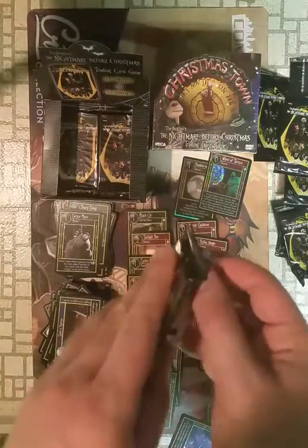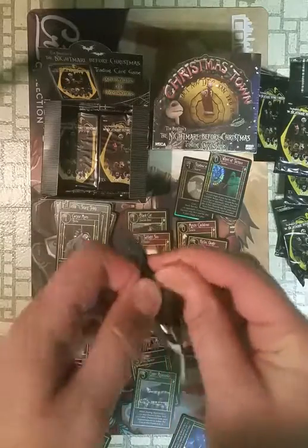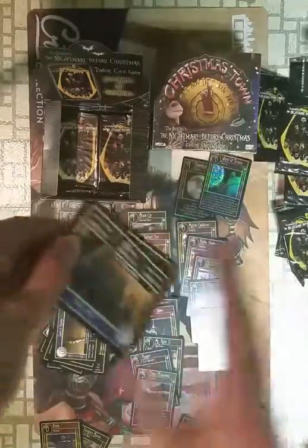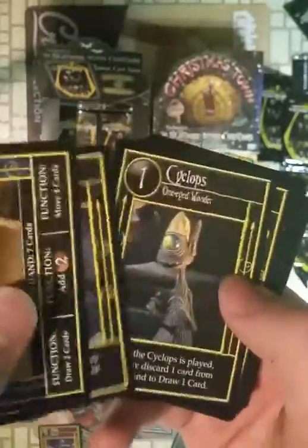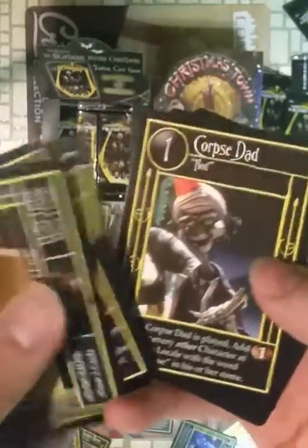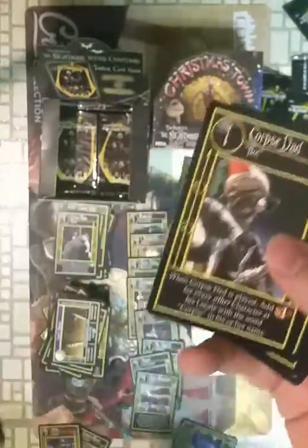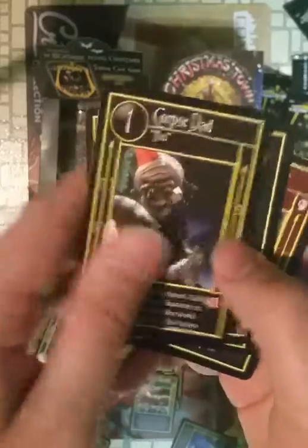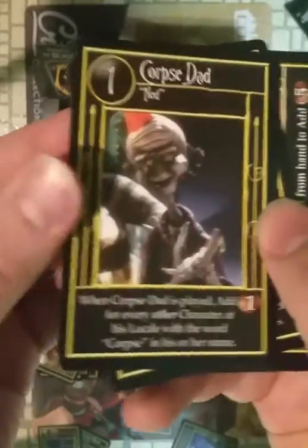About half a box left. Maybe I'll be able to edit some stuff out to make this video shorter. Just going by commons faster — not helping. We got one commons pack. Kind of don't want to spoil if there's a foil, but I guess it's kind of hard to. Corpse Dad, Ned. Wolfman. Castle of Frankenstein.